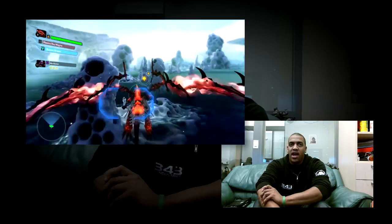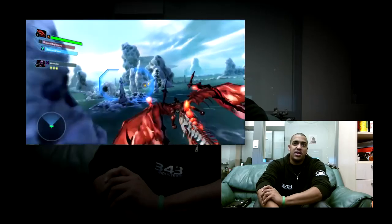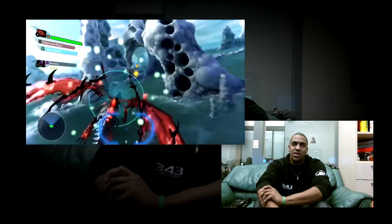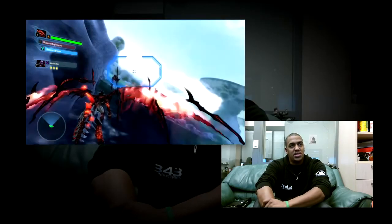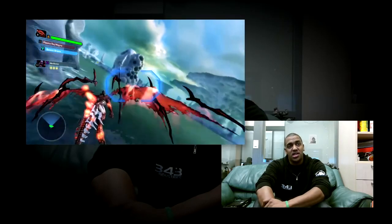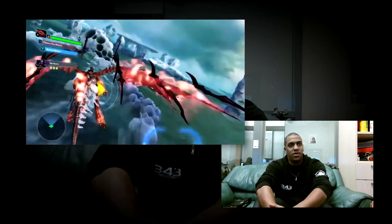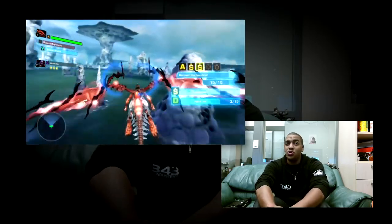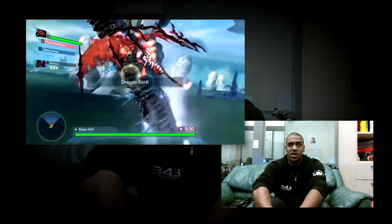We're entering a section of the level where I have to collect beacons. Beacons are data fragments that are scattered all throughout the level, and you have to collect them. Collecting them all gives you the best score. Flying through these portions of the game is pretty simple — you're just going to use the left thumbstick to move back and forth across the screen. Sometimes you will need to barrel roll to reach those trickier beacons. I got all 15 of those, so we're good to go.